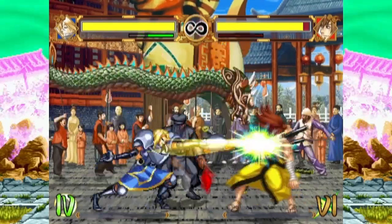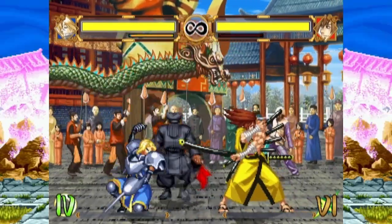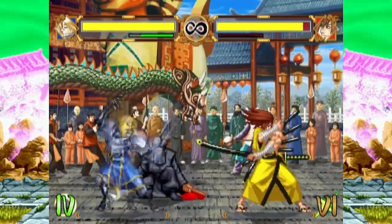Charlotte's main pokes are far 5B and far 2B. 5B has more reach, but 2B hits low and can't be deflected.